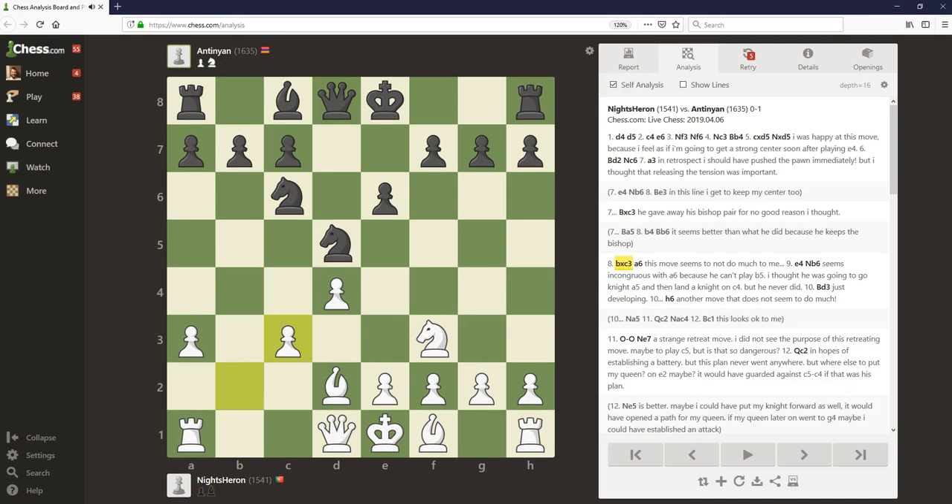B takes c3, a6 — yeah, black's kind of wasting time here in the opening. White goes ahead with their plan and plays pawn to e4. Knight b6, Bishop b3, so white's just developing. White's playing the opening great — they're following the three key opening principles: controlling space in the center, developing their pieces, and they're about to get castled. From a purely classical, three opening principles perspective, white is outplaying black so far. Nothing to criticize here.